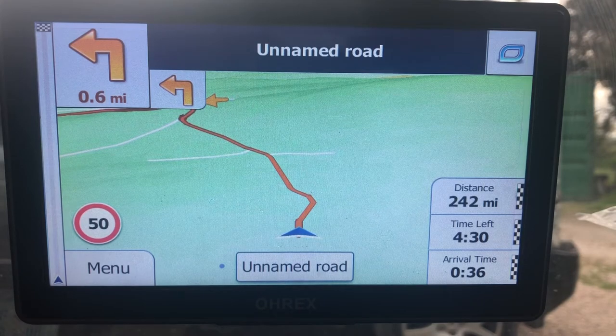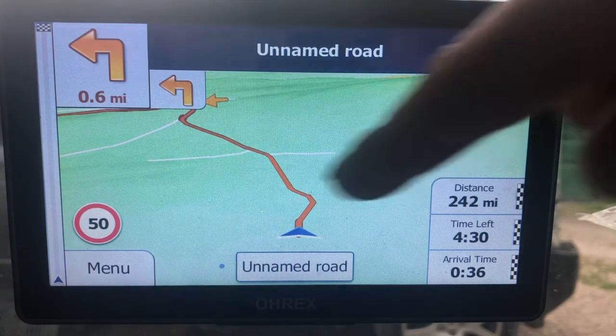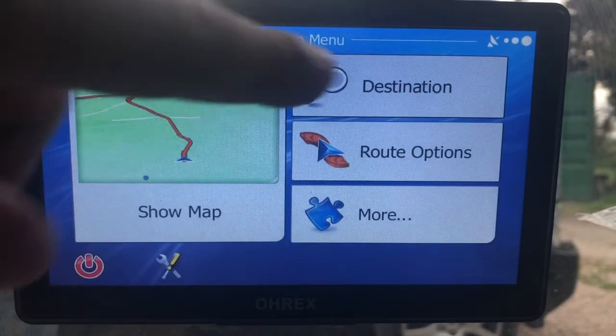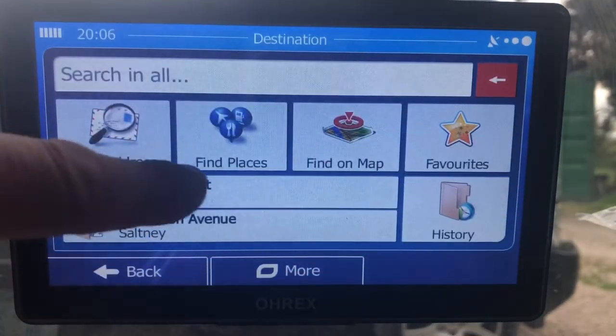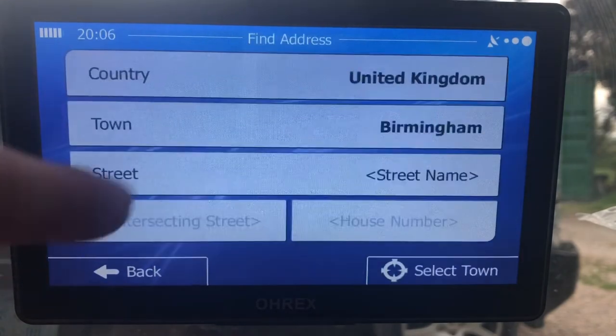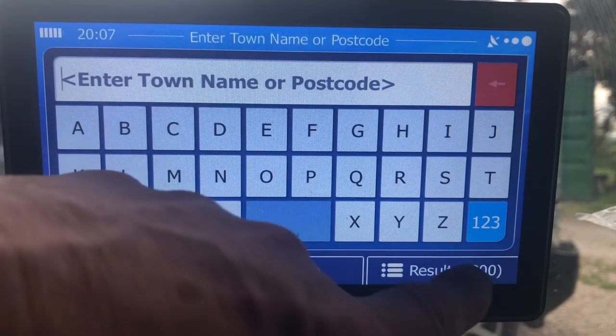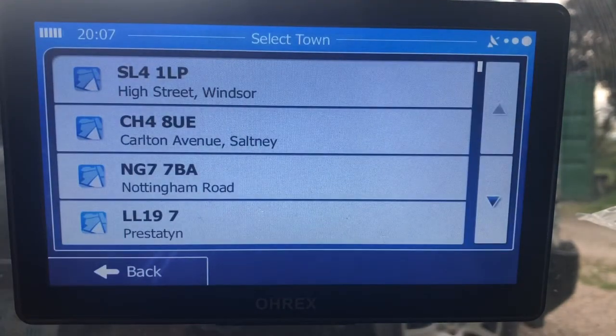So that's how you do it. Go back out and do it again. Go into 'Menu', then 'Destination', 'Find a Place', 'Town', then enter the postcode. We've got 300 results of different ones that have been used in the past.